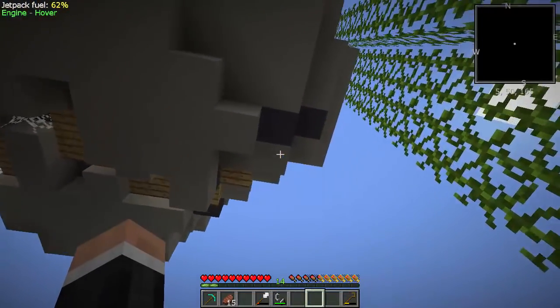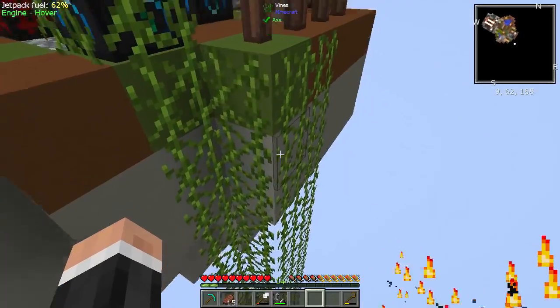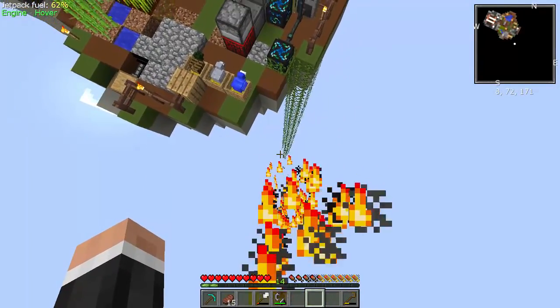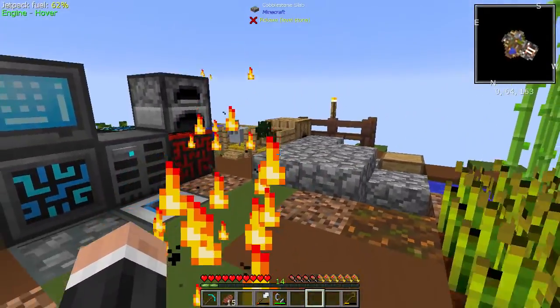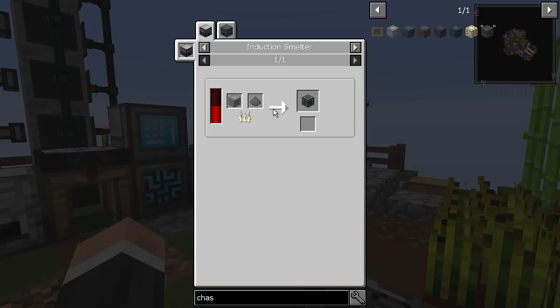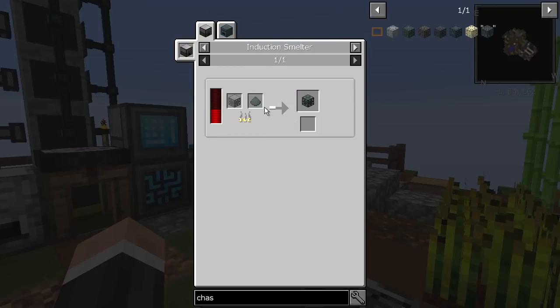It doesn't look like there's really anything else here — quite unremarkable. I don't know where those vines came from. The jetpack is going down really fast; hover mode is usually a little bit better than that. Let's land. I've actually got the hardened jetpack — I did end up going down the thermal route. You can see it's charging, and I'll tell you why I didn't go down the EnderIO route.